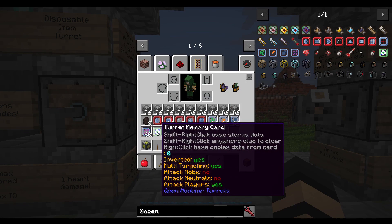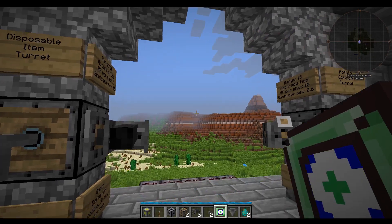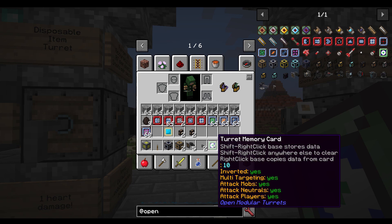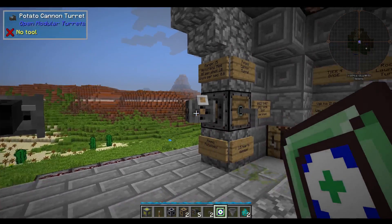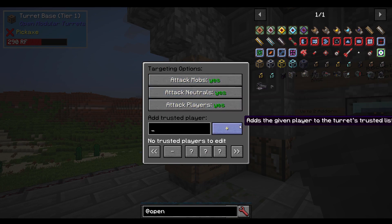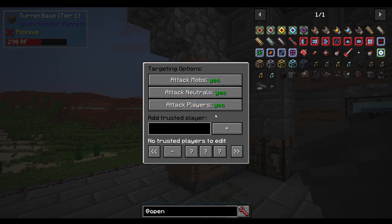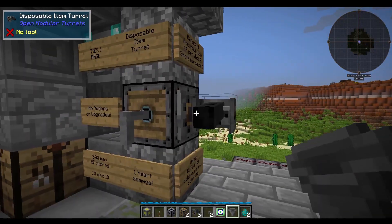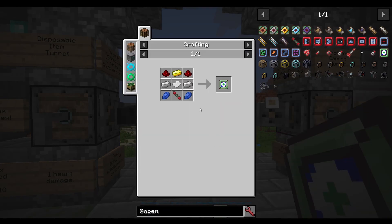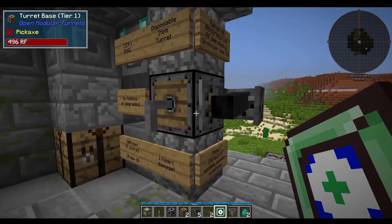If you want to save these settings, I recommend you make a turret memory card. If I shift right-click on the base, it will remember all the information - inverted, multi-targeting, attack mobs, yes, yes, yes, etc. Then you can just right-click to apply it to another turret base. This is very useful because if you have a server and you restart it, it forgets all the settings. Or if you're making a whole lot of turrets, this item can really save you a lot of time and effort - it's a little expensive but you'll only ever need to make one.